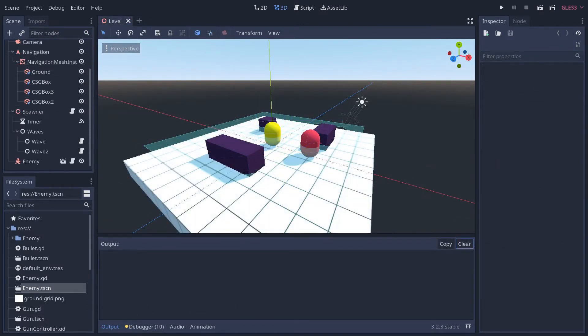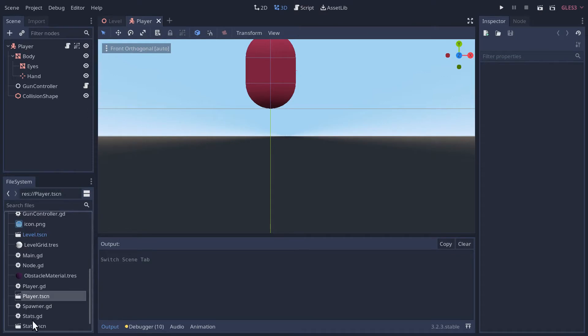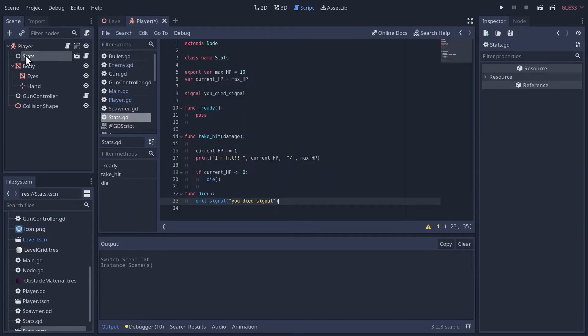The last piece of new functionality for this phase of the project, before we move on to phase two about random level generation, is allowing the player to take damage and die. Let's go to the player scene and add a stats node. I'll leave hit points at 10. As a reminder, the stats node can take damage, track it, and when hit points reach zero it will emit a 'you died' signal.